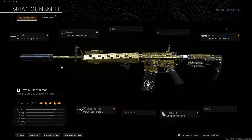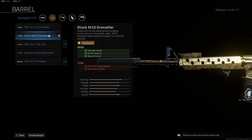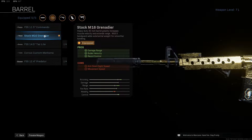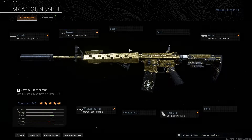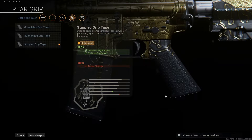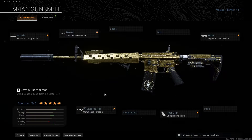With the M4 I'm rocking the Monolithic Suppressor and the Grenadier barrel — this gives really good range, it's just superior to the rest in my opinion, most of you probably know that. I'm running the Singuard Arms stock; the aim walking movement speed is quite important especially in Warzone close range combat. Stipple Grip Tape for that fast ADS and sprint-to-fire speed, very important because you're going to be using this gun in short to medium range.